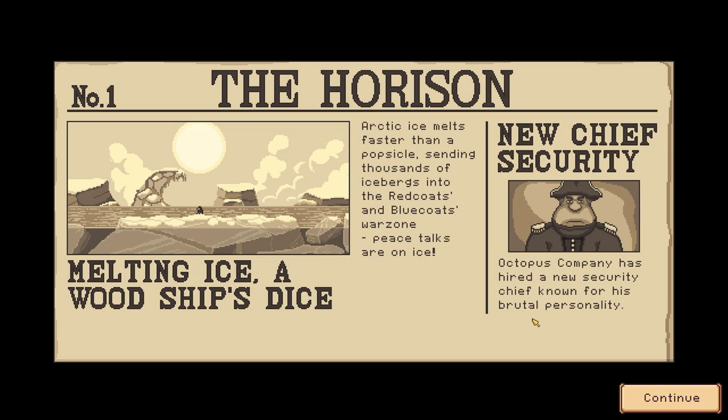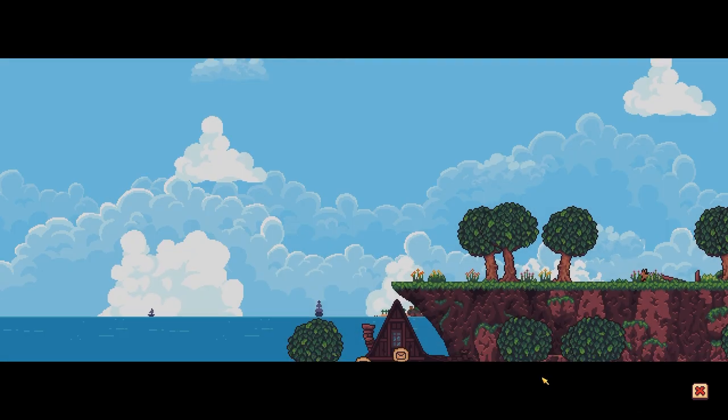Is there a cool cutscene? Day one, year one — whoa, cool, it's like an old-time newspaper. 'Arctic ice melts faster than a popsicle, sending thousands of icebergs into the red coats and blue coats war zone. Peace talks are on ice. Har har har.' Continue!